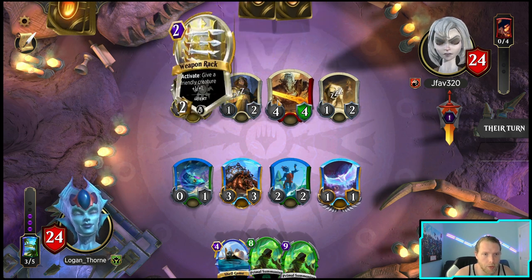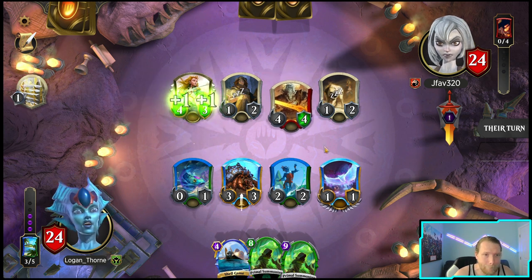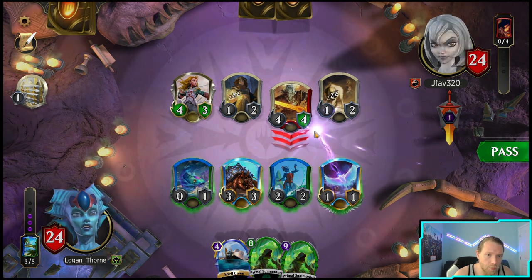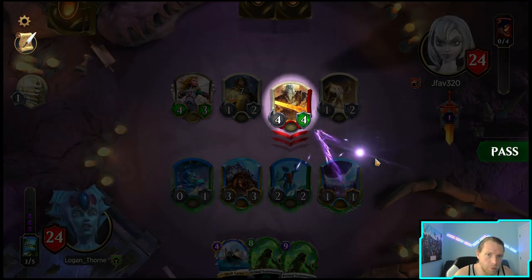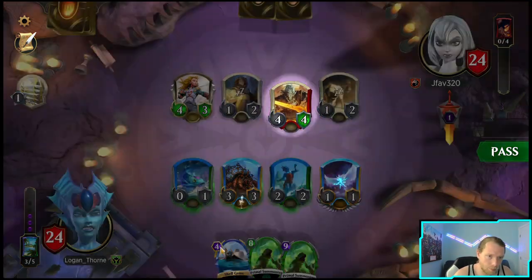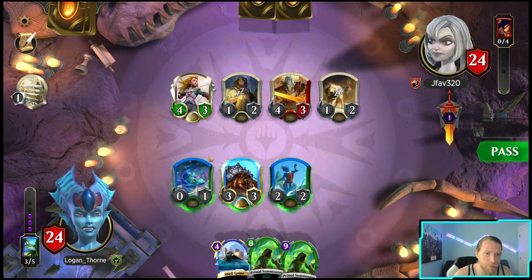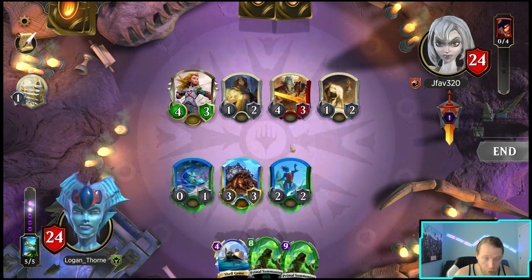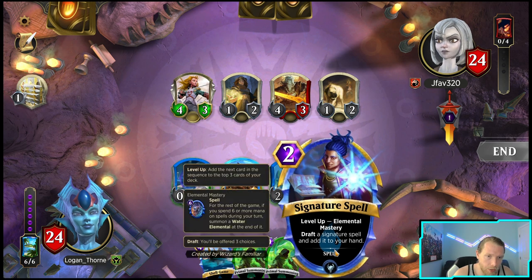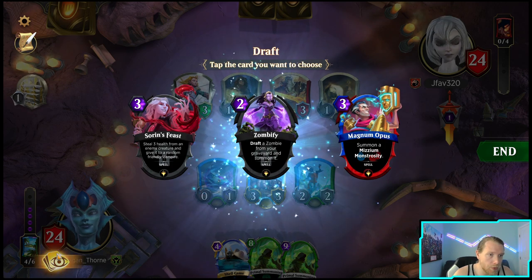Okay, I guess I'm attacking with the 4/4. Why not — okay so that's three. This Titan can kill both the 1/2s and this can kill the 3/3 or the 4/3. Let's see if I can get a four-drop like a removal spell. Soren's Beast will do it.